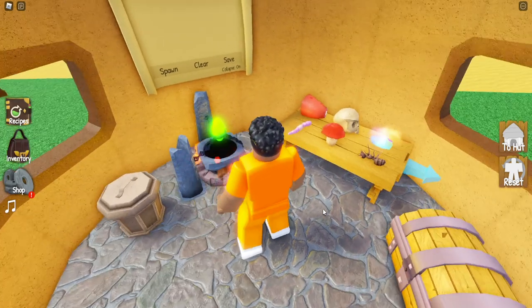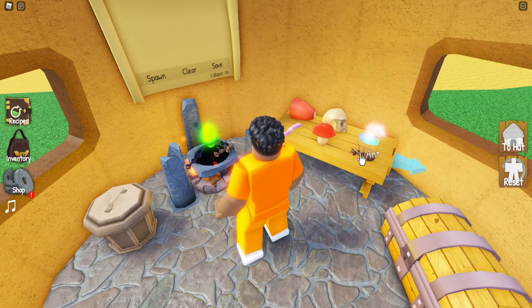What's up gamers, welcome back, this is The Helpful Gamer. Today we're going to be showing you how to unlock the pearl ingredient in the brand new game called Tribal Labs, which is kind of like a Wacky Wizard's clone.